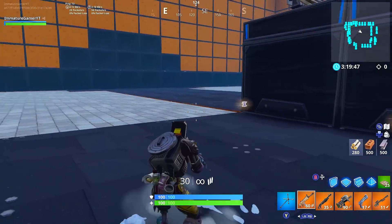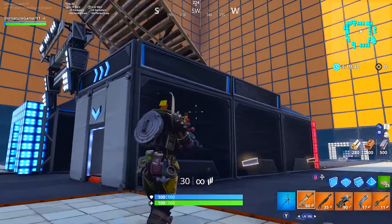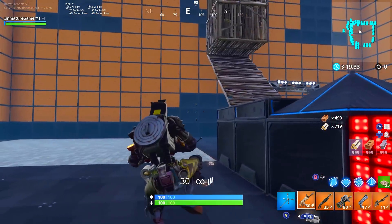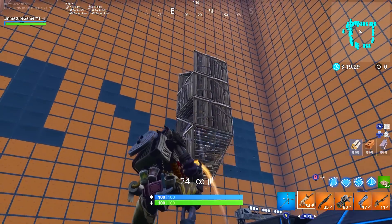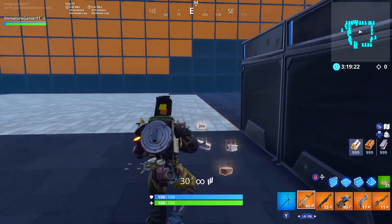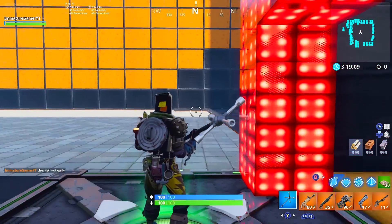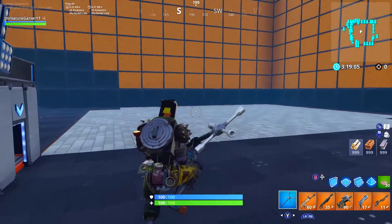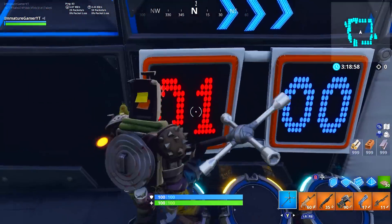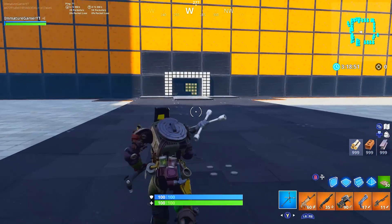Right now fall damage is off, but you can turn that on. Before you start the 1v1, mess around with the settings depending on how you like it and what you both agreed on. On each side there are materials spawned so you can stock up. If you take a bunch of damage and want to start fresh, head to the death area — it will spawn you back at the entrance so you can start again. I also threw in a little scoreboard if you want to use it.